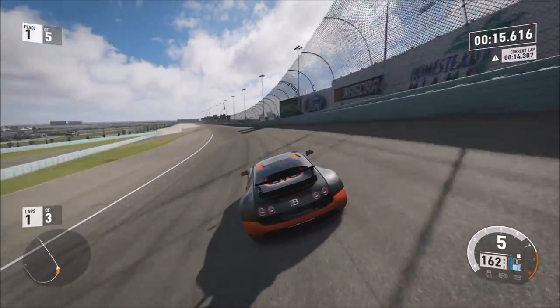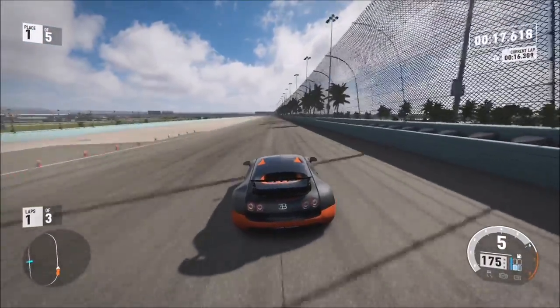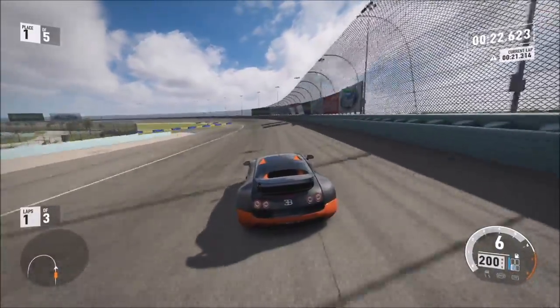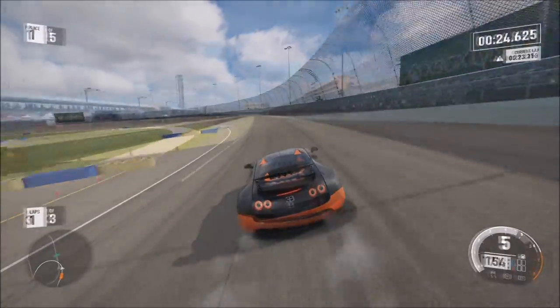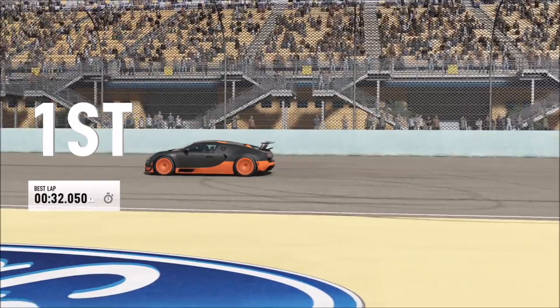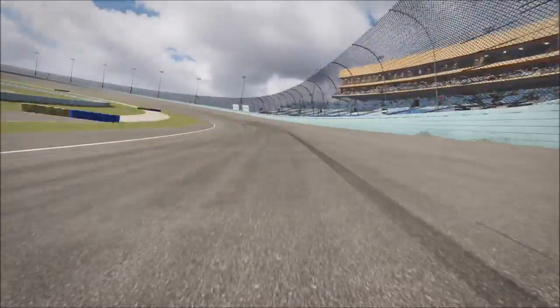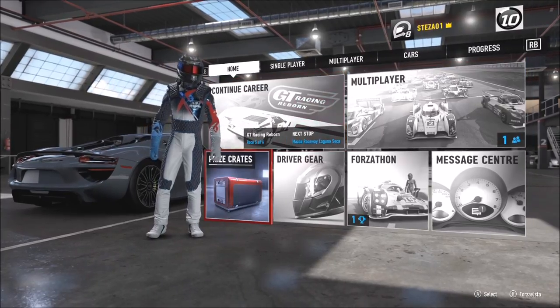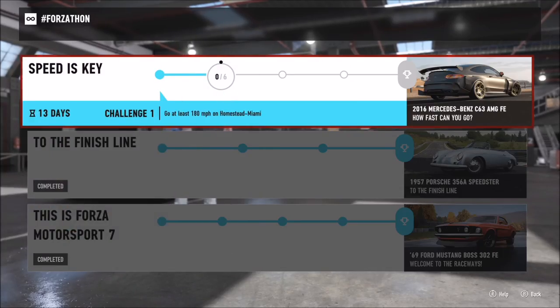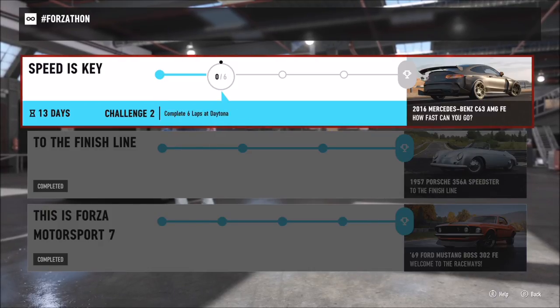You want to hit a speed of at least 180 mph — after your first bend you can hit it pretty easily, around 200 mph. Just make sure not to bin it on the corner. You don't need to hit 180 at a specific spot — just complete the full race, don't quit as soon as you hit 180. Then quit afterward, go back to your Forzathon tab, and there you'll see the first challenge complete. The previous prize may appear delayed, which is weird, but it'll come back after one race.